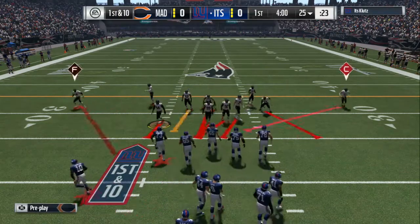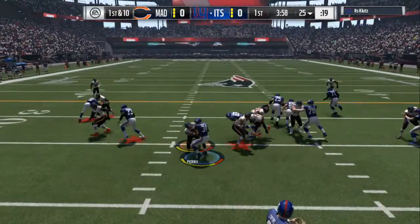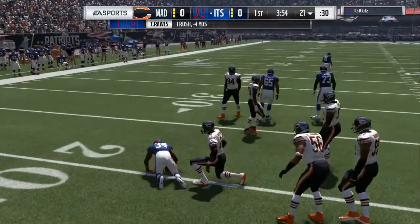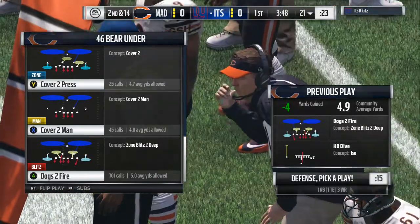What's up everybody, it's your boy Fat Dollaz bringing you some quick Madden 17 Ultimate Team tips on how to shut down your opponent. I actually found a way to shut down the C routes with minor adjustments. I'm in the Saints defensive playbook, and this is the only defensive playbook you need — you only need two plays.